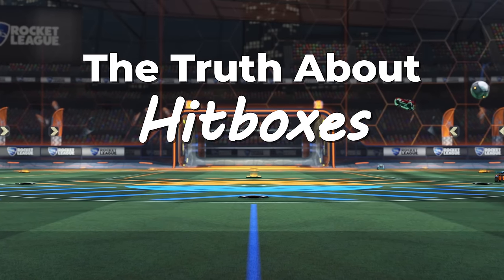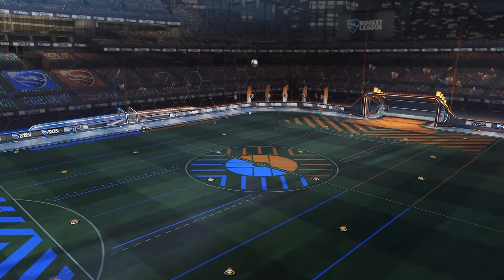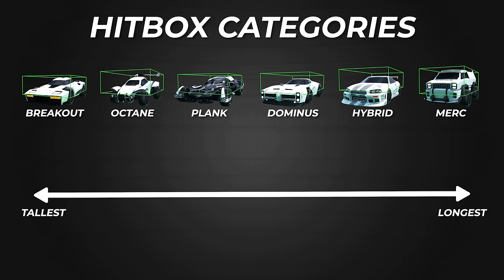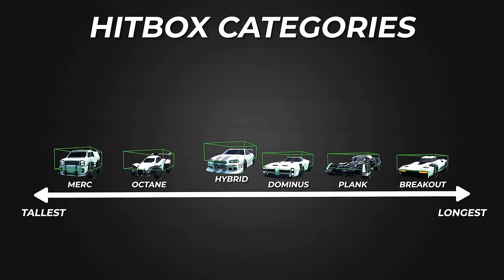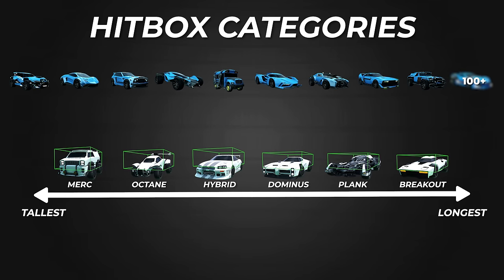To explain why I think this big change is about to happen and what it's going to look like, let's first talk about how hitboxes work currently. Rocket League car hitboxes are broken up into six categories: Breakout, Octane, Plank, Dominus, Hybrid, and Merc. Each of these hitbox types have their own subtle differences — the Merc being the tallest out of all of them and the Breakout being the longest. Every car in Rocket League uses one of these six hitboxes.